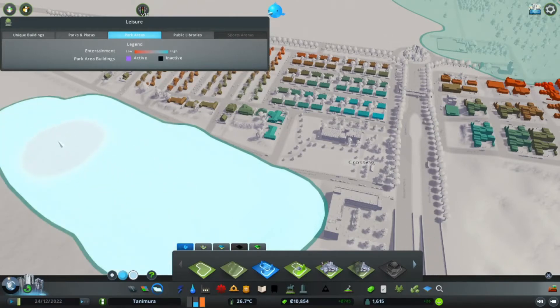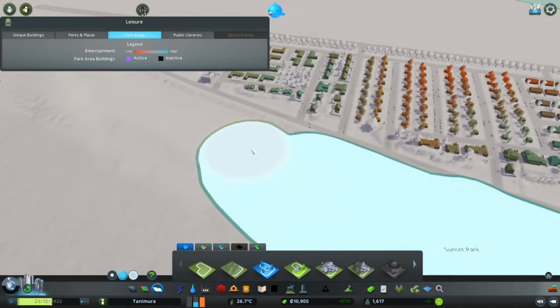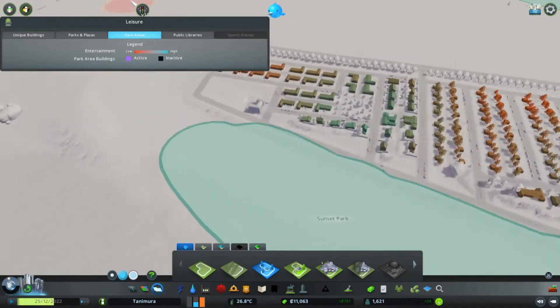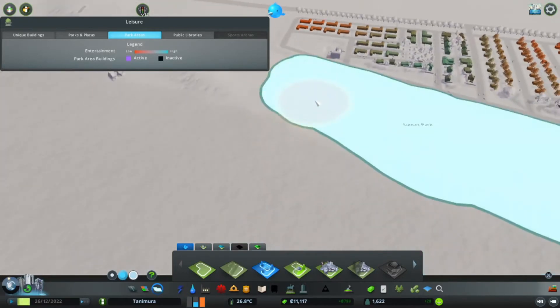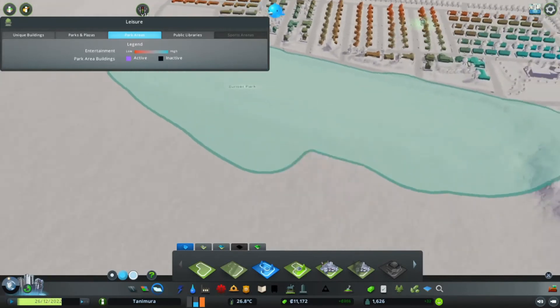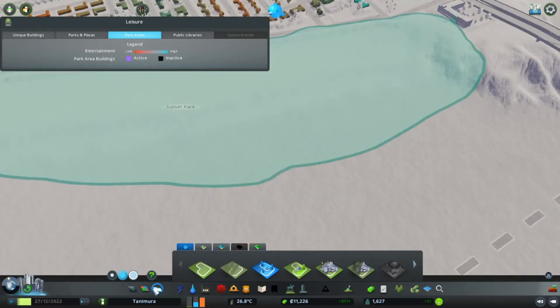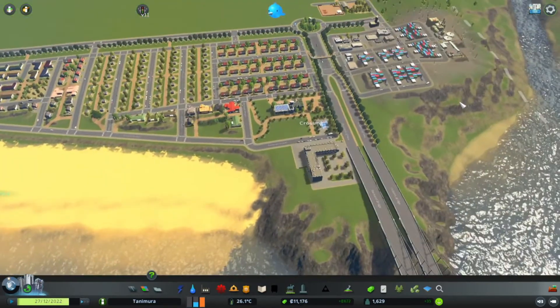If any of you have a thought about what the name of this beach should be, let me know in the comments. If I find something I like in there I will be sure to use it. What should the crossing beach be called? Because I think just 'crossing beach' would be a bit boring.